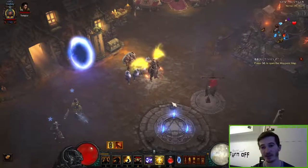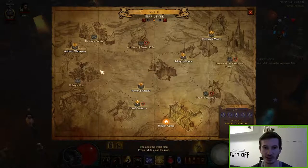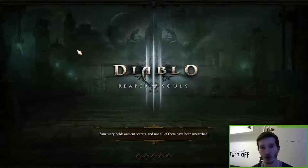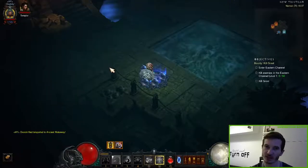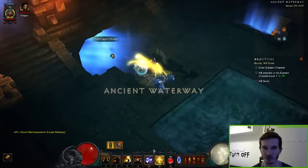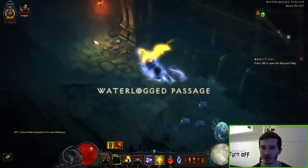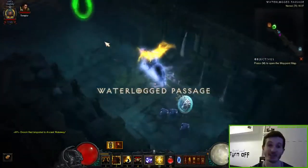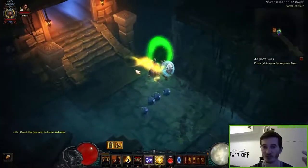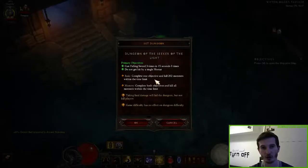To find the Set Dungeon we have to go to Act 2 and we go to the Ancient Waterway. If you get there, you just go down to the Waterlocked Passage and go all the way to the end. As you can see on the map there is the portal — the Set Dungeon portal of the Seeker of the Light Set.